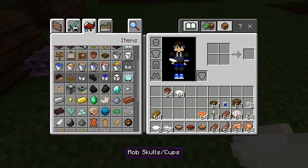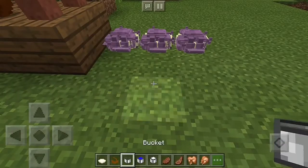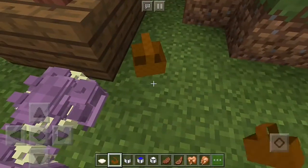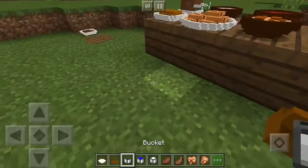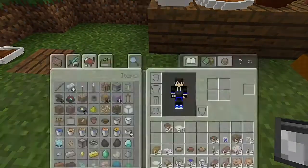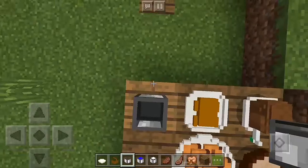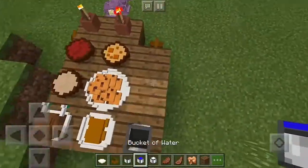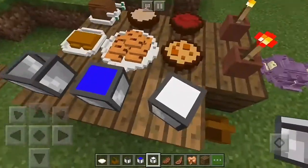You can also try heads. We have a Steve head, a basket, a bucket, a dragon head, a bucket of water, and a bucket of milk. The basket looks like you're camping or something. The empty bucket is an actual head with changed textures. The bucket of water looks like a night vision item, and there's a bucket of milk too.